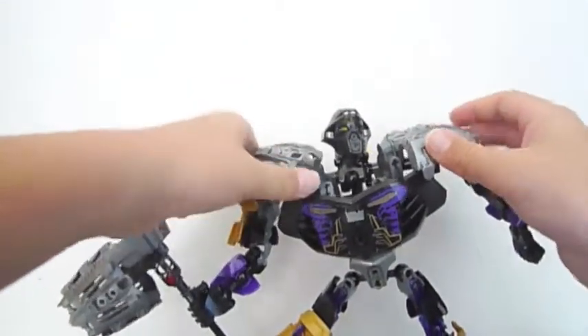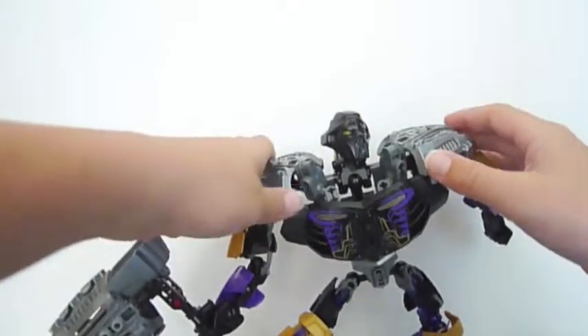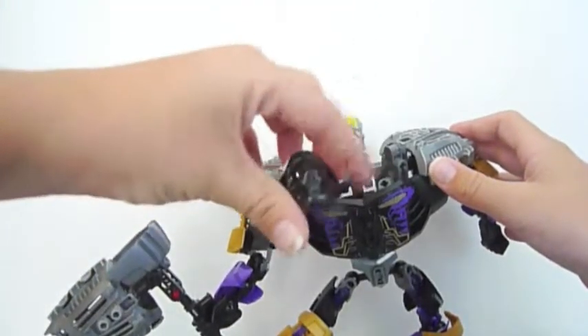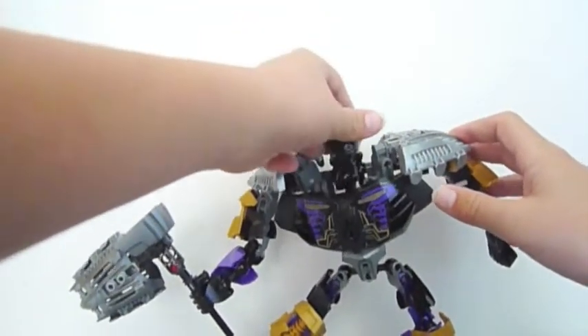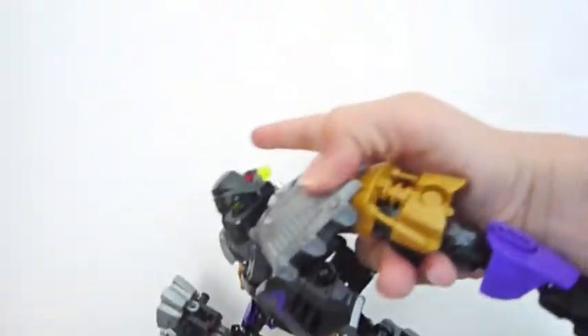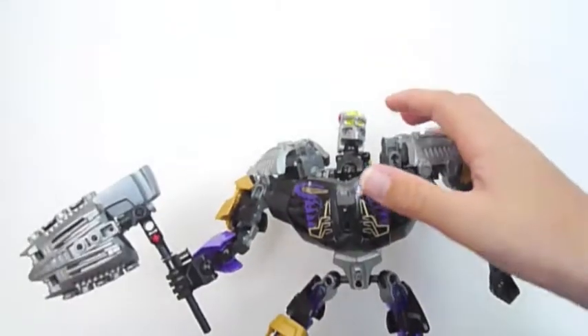You get these big pieces here, which are pretty nice to get. And then you've got the helmet there, which is nice — I just dropped it. It's just like the other guys: you just press it and his head will come off. So as you can see, it just falls off, which is pretty nice.